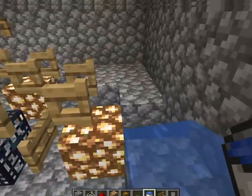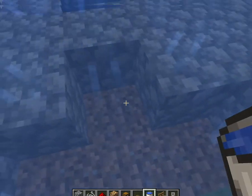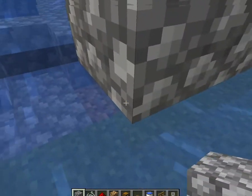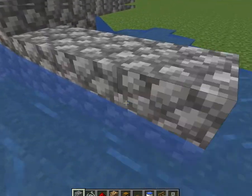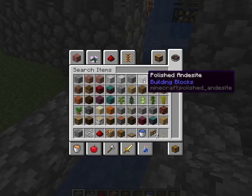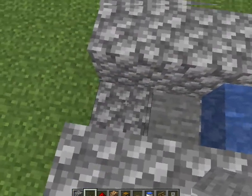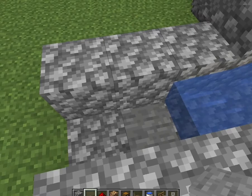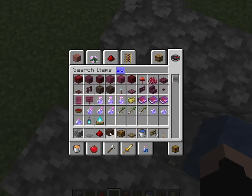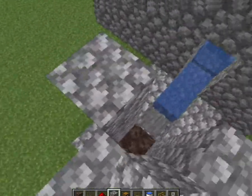Now you want to add water to both sides, and over here at the far end you want to have a four-block-wide area with a little doorway. Make sure to close it up so you only have a one-block space. Then get a pressure plate — any pressure plate is fine, I'd use stone to blend it in — and put it one block from the end. Then place your soul sand here and make walls around it.